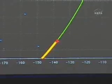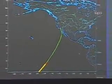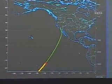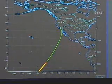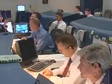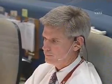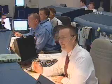That's a good copy. Thank you. Two low-elevation C-bands show us on energy and on ground track.